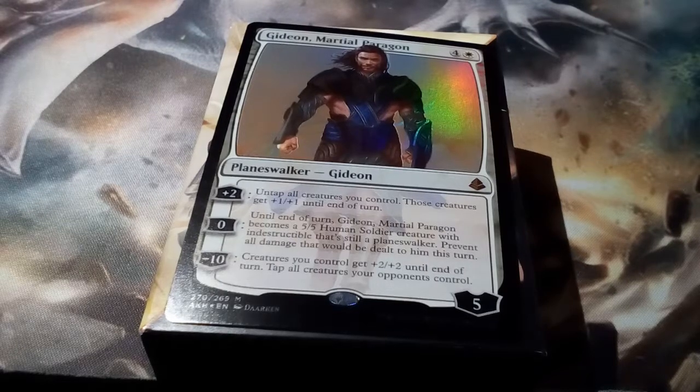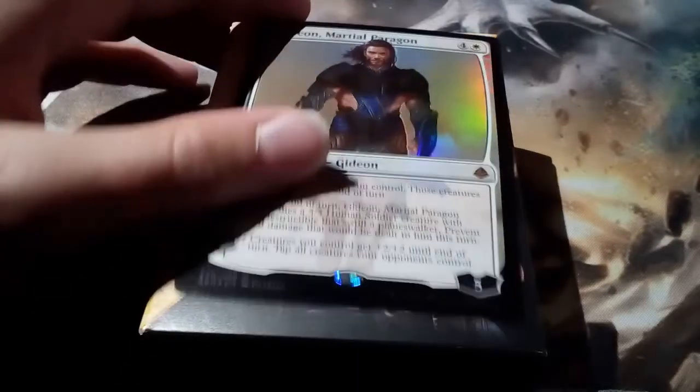The plus 2 untaps all creatures and those creatures get plus 1, plus 1 until end of turn. Even post-combat, that's very good. You can exert, tap, and not untap your opponents' blockers. In commander, this could prove very, very lethal. I think this Gideon is super good in commander. Plus, I like the foiling. Very nice, Wizards.